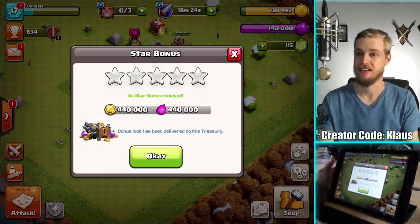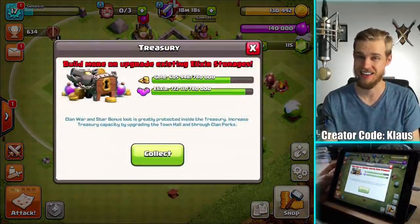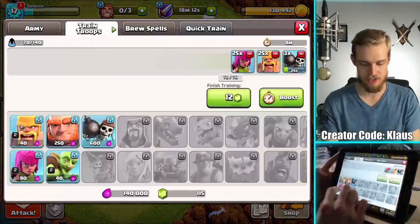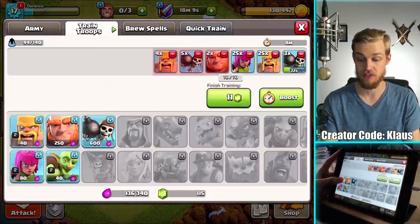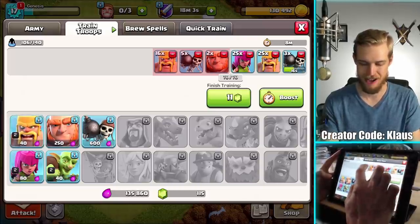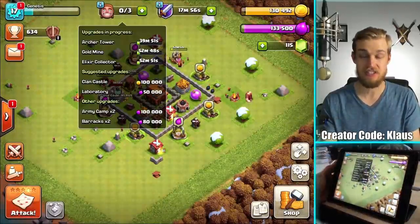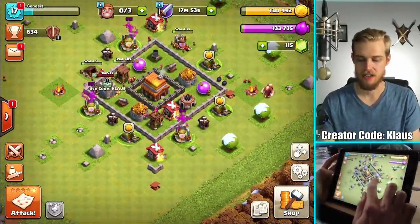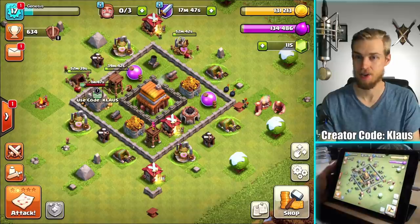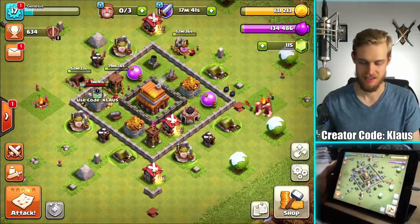440,000 gold and elixir from the star bonus - that's a big part of why I wanted to grow trophies, because the higher up your trophy league, the more loot you get. Check out the treasury - I've nearly gotten max elixir, 700,000 - absolutely nuts! I'm gonna start cooking the next army - 25 troops. I'm gonna wait the 52-53 minutes and get the big monstrous upgrades done. Today is the big day - I'll be right back once the upgrades are done.